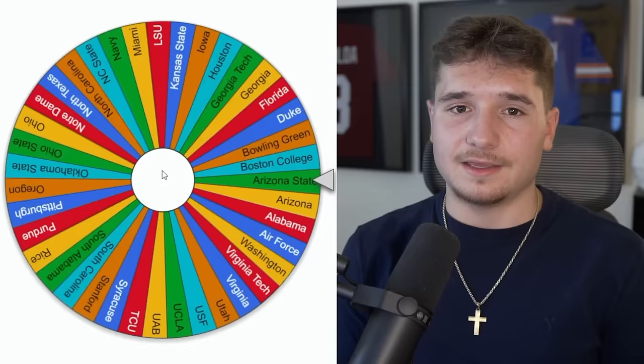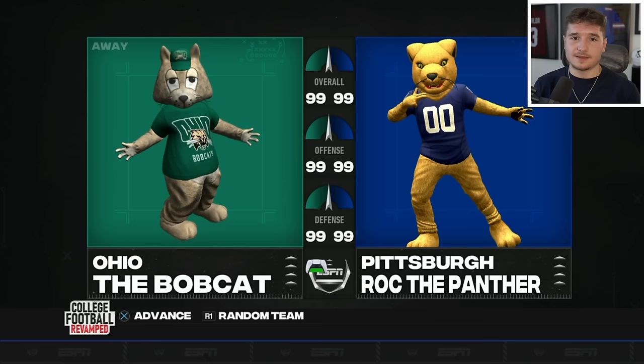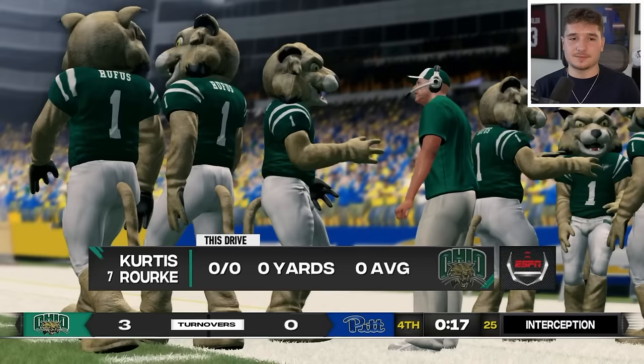Now we're going back to the wheel and it's landing on Ohio — the Bobcats are going to play for the first time, headed straight to Pitt. If a Panther is considered a cat, we got two different cats going at it. Ohio has the ball down by five with about 30 seconds remaining, so there's a chance they knock out the Panthers, but it's intercepted instead. Ohio just wasn't able to pull it off, and this result barely adds anything to Pitt's territory.